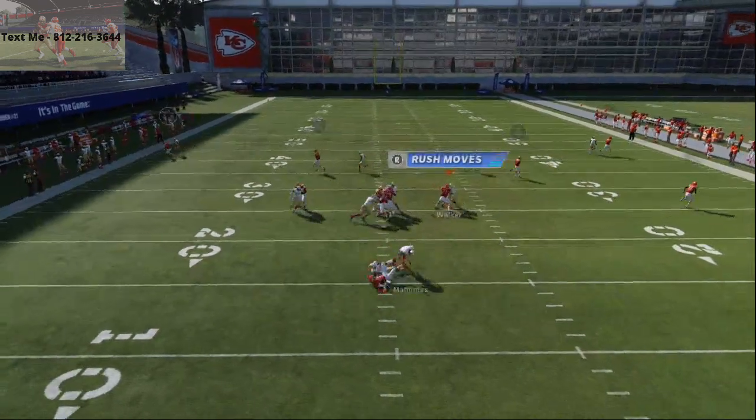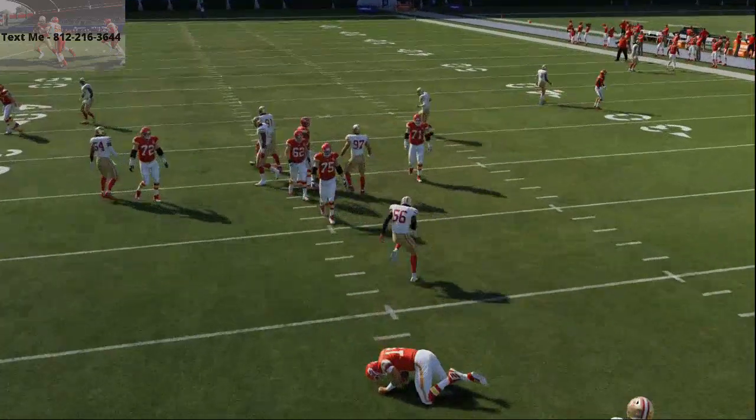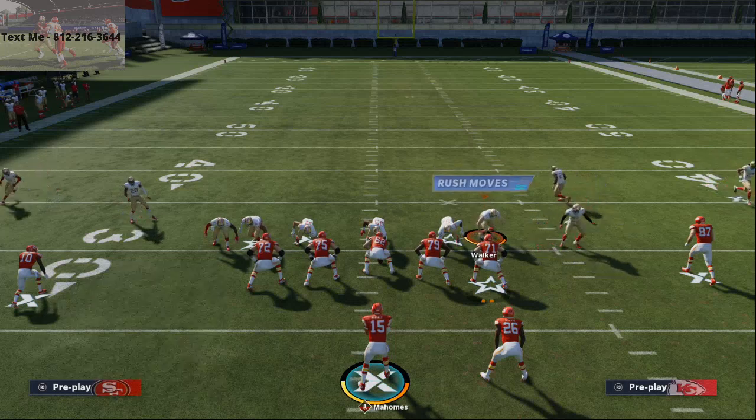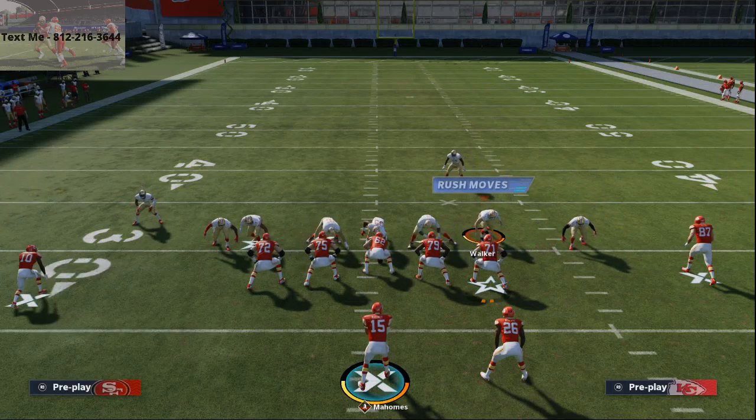We are blitzing seven and we're getting two free. With the way the game works this year, having this 3-4 bear in your disposal is really, really effective. Make sure you're pressing twice.